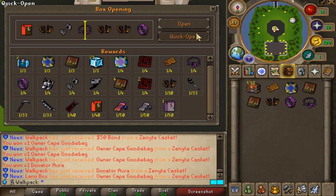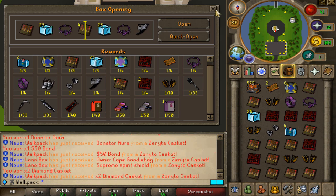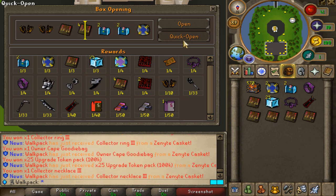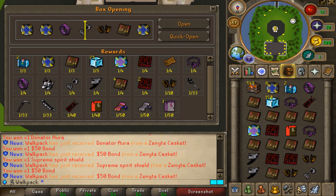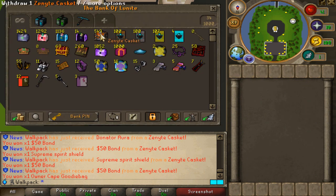Let's keep going. Nothing at 580. Sad life. Alright, we got 790 to go. Good luck to us. Owner Cape of course. Rage Attachment of course. Oh my God — 12 Rage Attachments and 7 Owner Capes. Jesus Christ. That's insane.